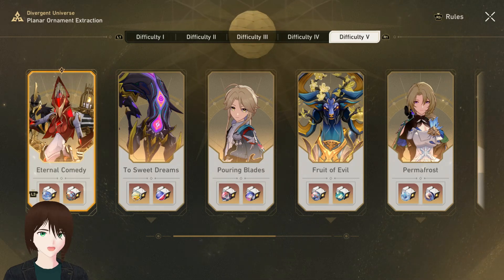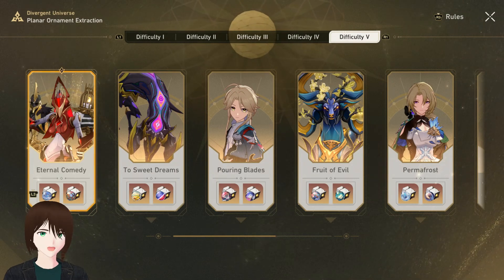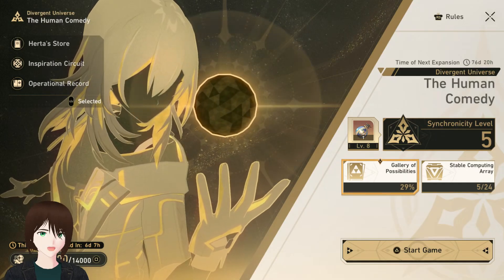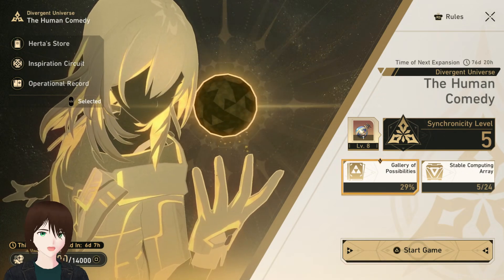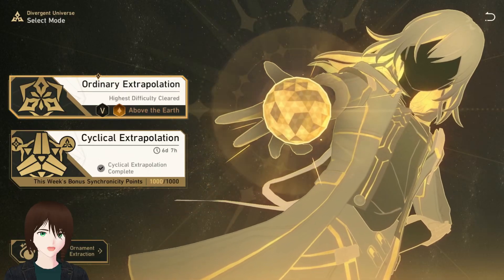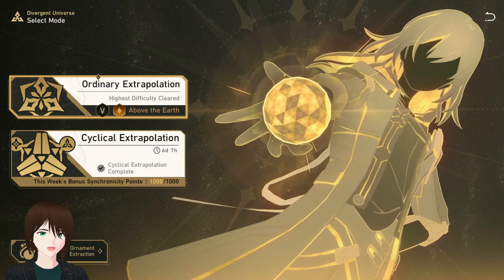I want to complain about Divergent Universe a bit. This is our new simulated universe mode type thing — it's basically a second simulated universe. It has all this stuff going on, its own gallery where you have to unlock all the blessings again, and its own mode you can run through, which is the same concept as simulated universe but a new take on it.